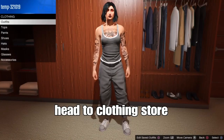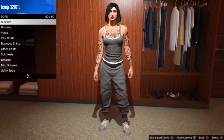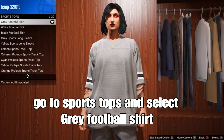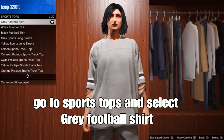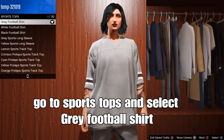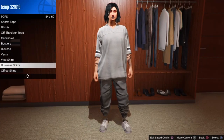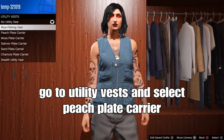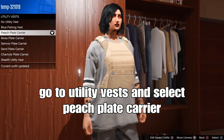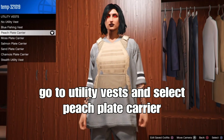Once you get the grey joggers, head to the clothing store. Go to the top section, go down to sport tops, and select the grey football shirt. Back out, go down to vests, and select the peach plaid carrying vest — should be this one.